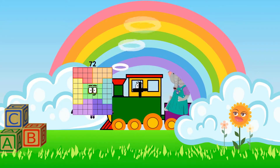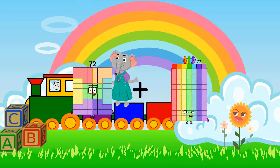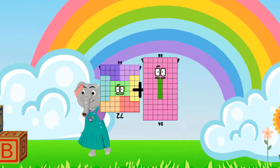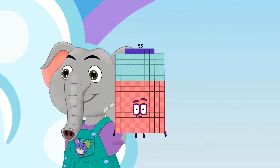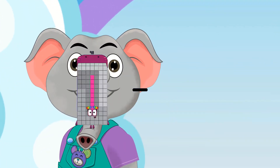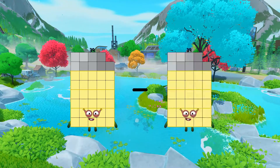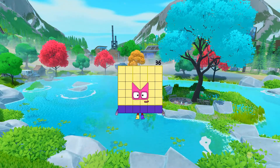72 plus 84 equals 156. 39 minus 3 equals 36.